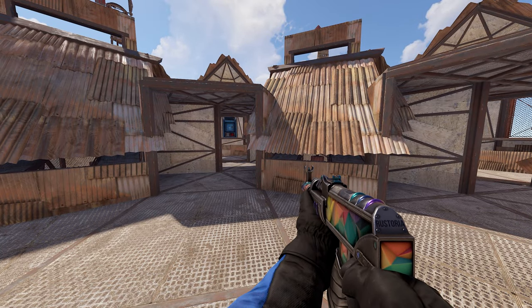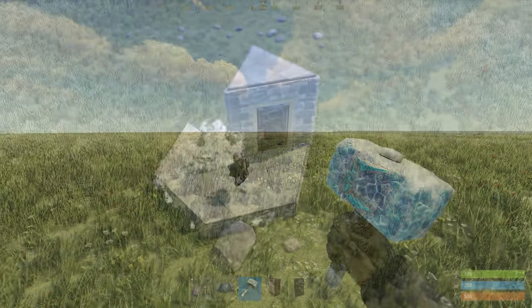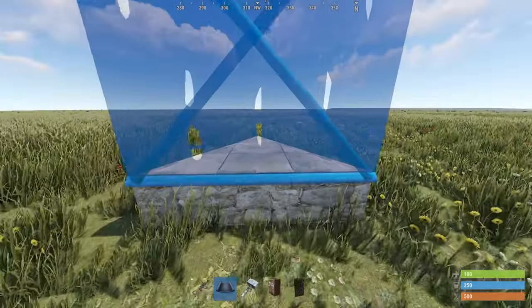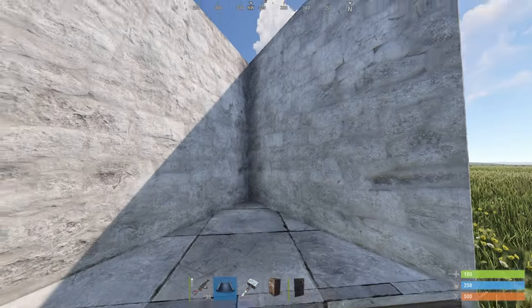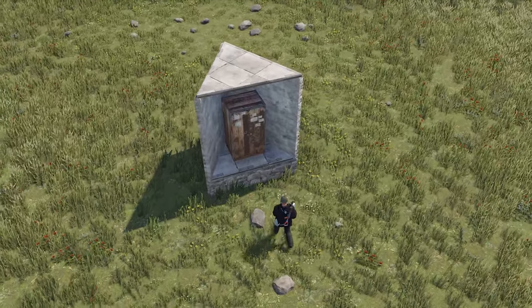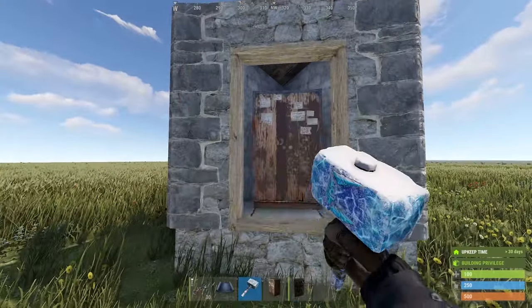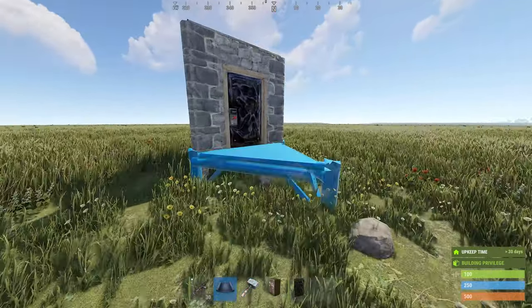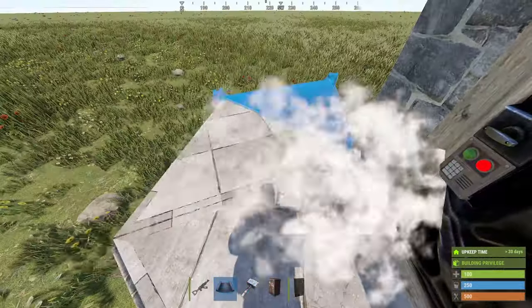That's about it for the tour. Let's go ahead and get on to the base build. We're going to go ahead and secure our build spot. To do this, we're going to place down a triangle foundation, a wall to the left and right-hand side with the floor on top, and place our TC right on that triangle foundation. Place a door frame and a single door on it, and now we have our build spot secured. To build the base, we're going to go ahead and build a hexagon starter.